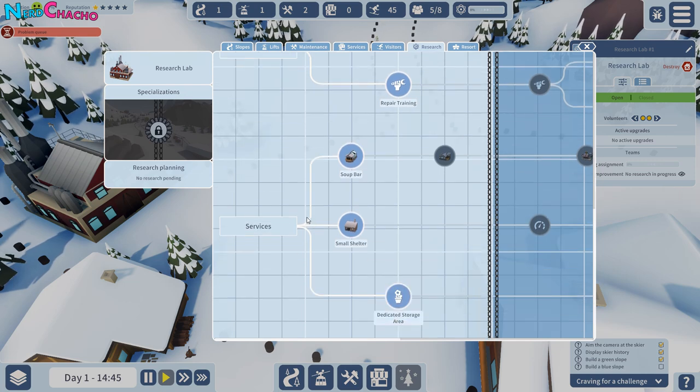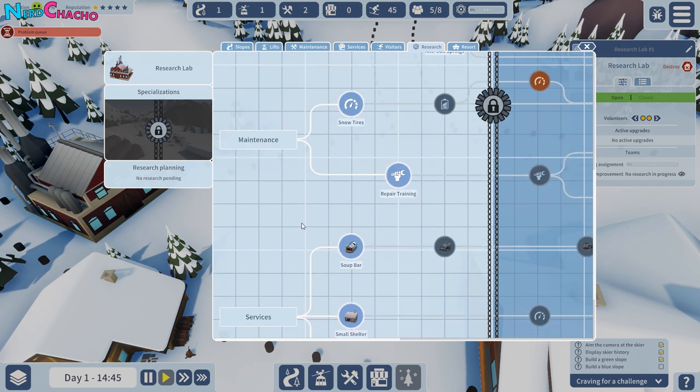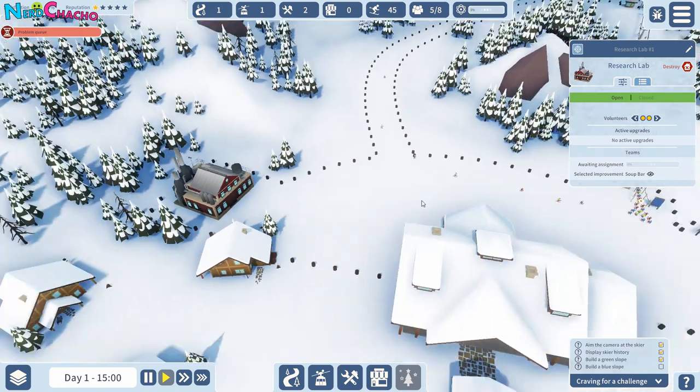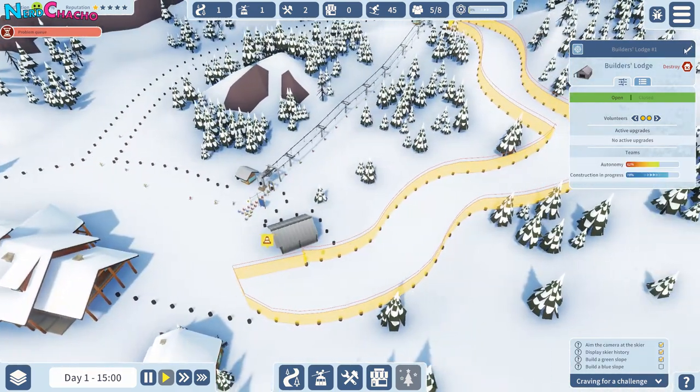I can service this. We're going to need to feed people before we do other stuff. So let's go... soup bar. So are we now just researching? Yeah, let's go with researching. How's our other slope doing — are we still building? Yeah, we're still building.